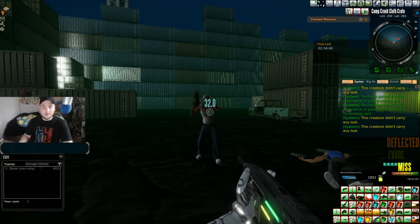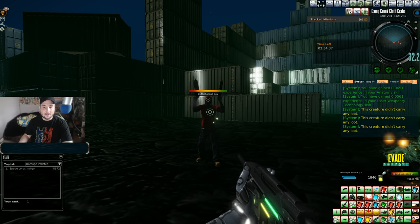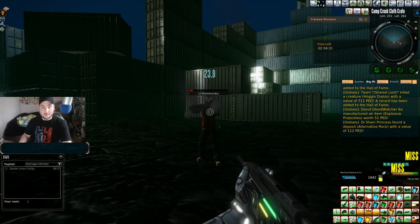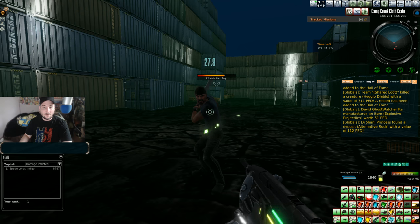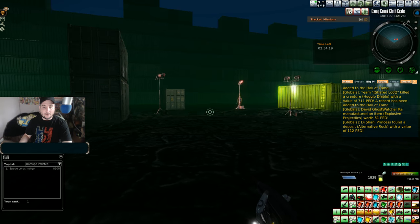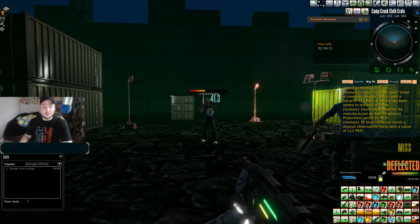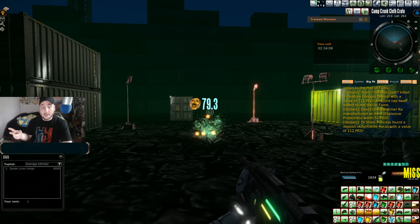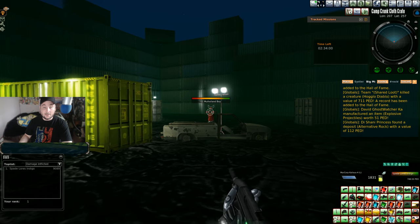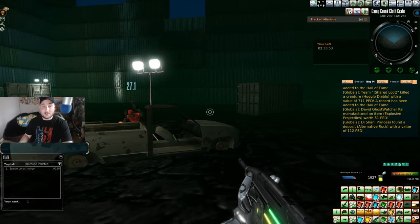It looks like we are getting some good skills. The creatures are not carrying any loot — 'creature did not carry any loot' keeps popping up. We'll have to see what we get at the end. From what I understand it takes only about 30 PED worth of ammo to go through this instance, so keep that in mind and make sure you repair the Camp Crunk Cloth Crate key all the way to full TT before entering.